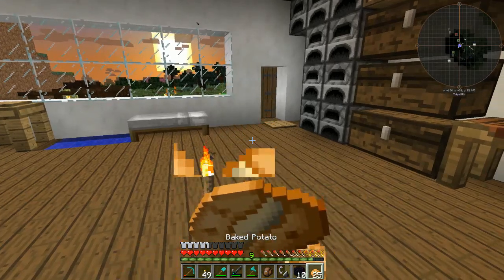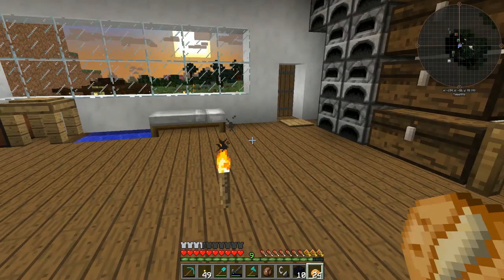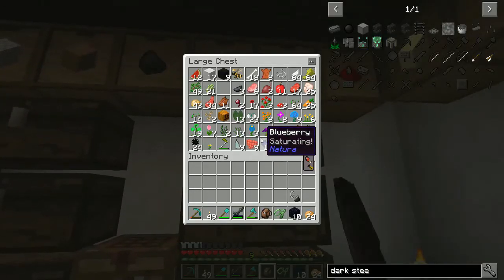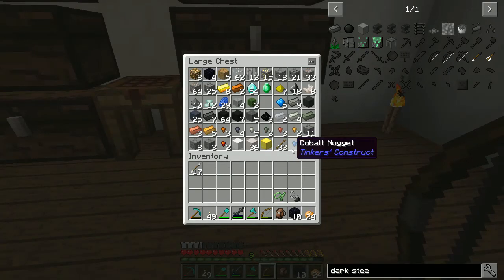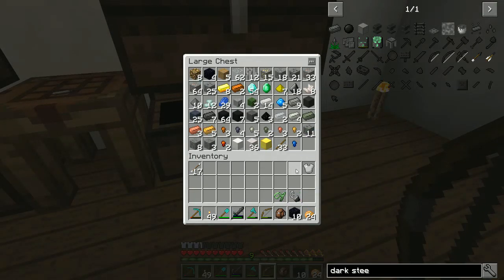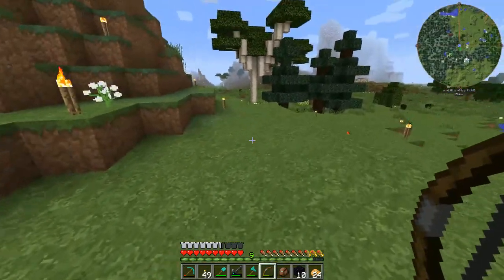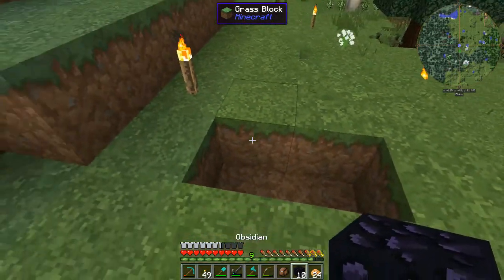Apparently making a flint and steel wasn't a quest. I've got enough pickaxe left to do what I need. I picked up this bow — it's better than what I had. I'll take some arrows. Let's spend a little iron and make a chest plate so I don't instantly die. Got food, chest plate on. The sun's going up. Let's build the nether portal right about here. Starting out with cobalt tools.